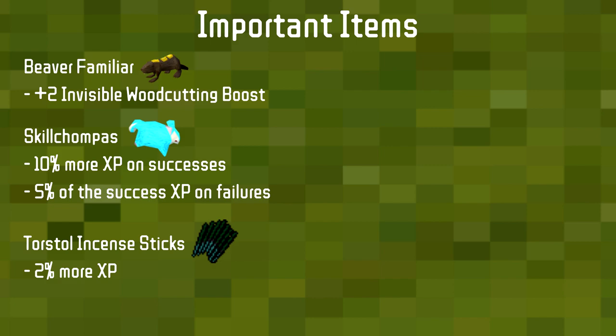Skill chompas are very good but currently very expensive. If they ever settle back down to the 600-700 GP range they were at before Archaeology, I'd suggest using them on high-level items — they provide 10% more XP on a successful chop and 5% of the success XP on a failed attempt. So if a log gave 100 XP, you'd gain 110 on success and 5 on failure. Chompas can go right in your inventory and work while wielding your augmented item.